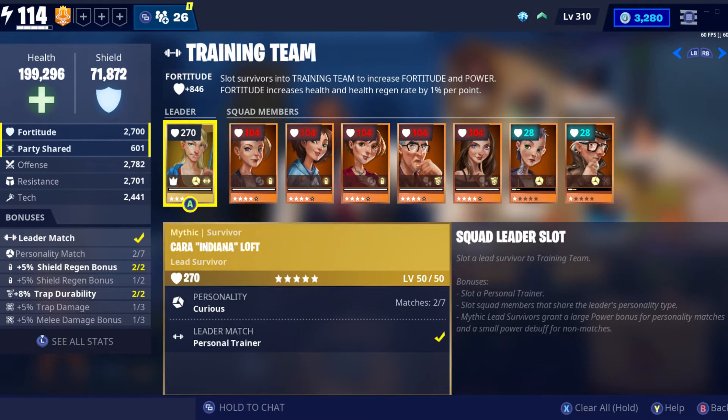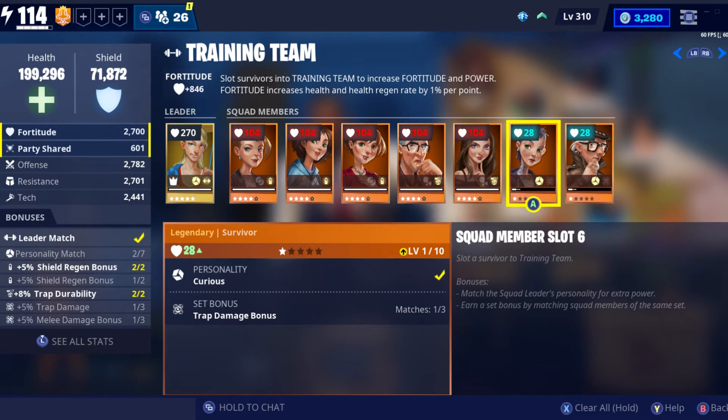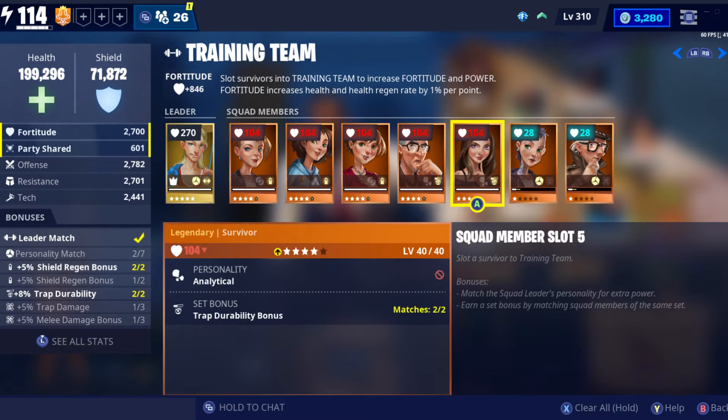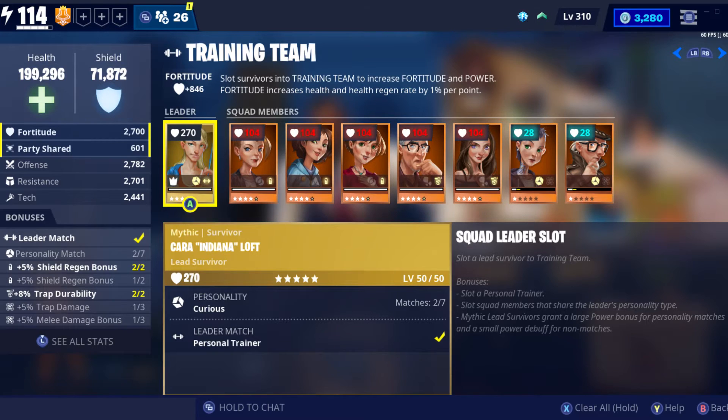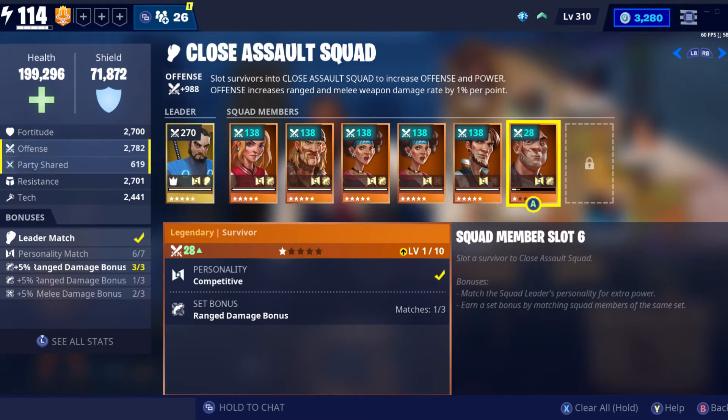On the Training Team Alpha, pretty much everything is just slotted in to boost my power level. Only the last two survivors have the correct personality, but they don't have the right set bonus either, so they haven't been leveled up.